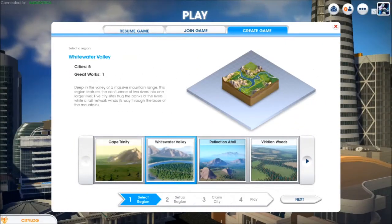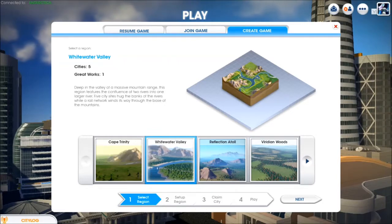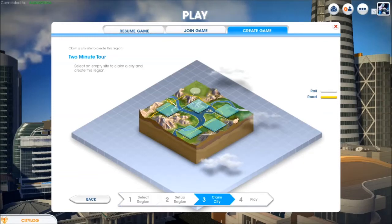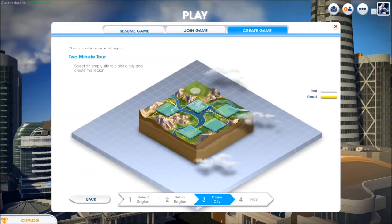Get ready for a whirlwind two-minute tour of Whitewater Valley. This region consists of five cities and one great works, and it's perfect for either the solo player or a small group of friends.